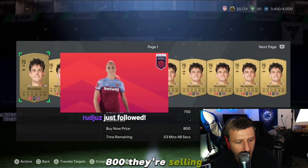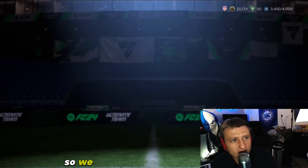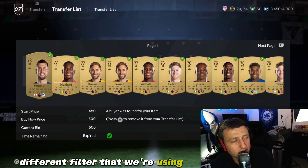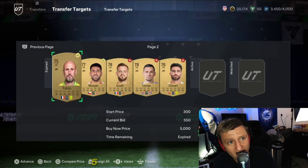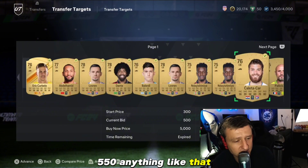They're selling at 800, so I'm going to buy these around 550. We just rocked out with about 12 different trades — these are from a different filter we're using, prim center backs. We went through and won about 12 of these, as you can see. Some I'm winning at 450, some at 500-550, anything like that.